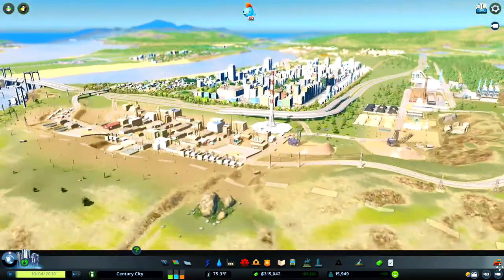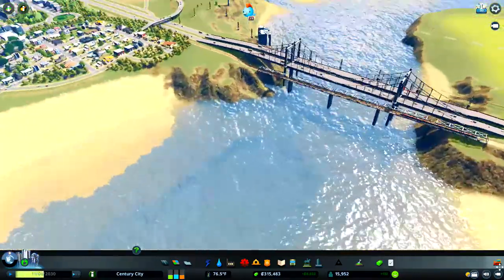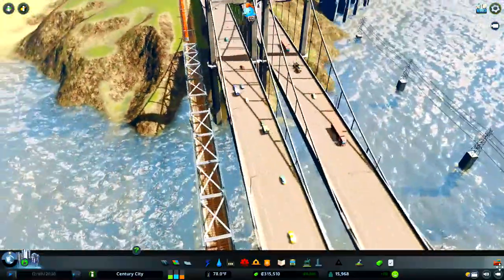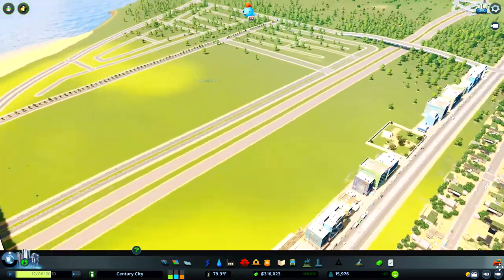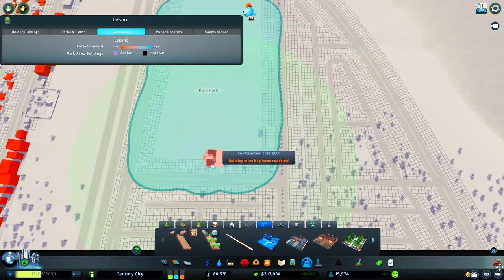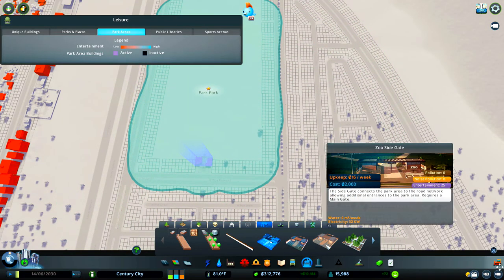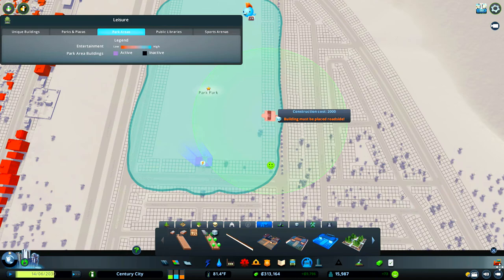I've put a solar updraft tower down and swapped it for the oil power plant — that seems to be giving us plenty of power for our city. There goes our new train line bringing people in to what is going to be a new touristy section. I've laid down some roads over the back here and I was thinking about using the zoo. I haven't used the zoo before — I've done the theme park and a couple of others — but the Parks DLC works very similar to how the Industries DLC works: you have to level it up by getting more visitors.